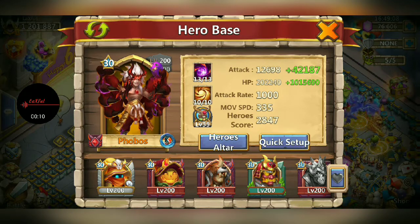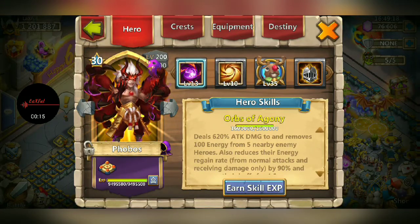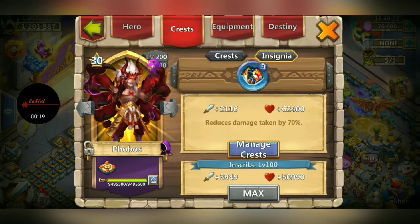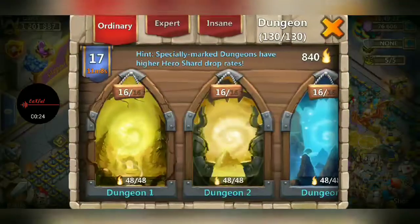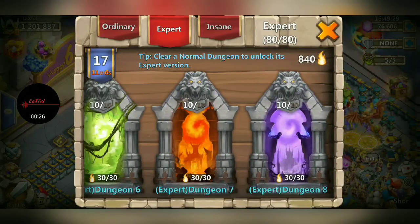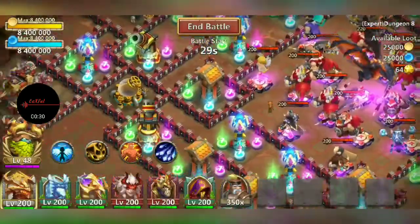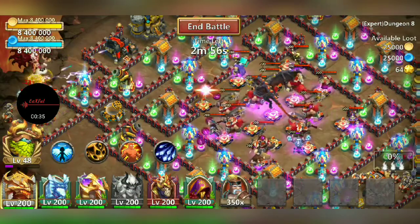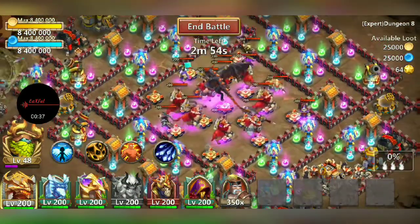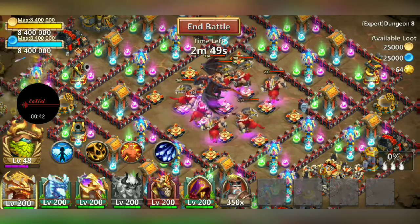First of all, let's go ahead and get straight into just the normal hero without the skin, look at his proc. This is kind of a look at my Phobos. Let's go ahead and jump into Expert Dungeon 810 and see the proc of the hero without the skin. He shoots these red orbs that look like they just kind of consume the enemy heroes within them. It's actually pretty cool.